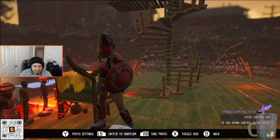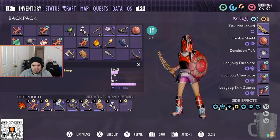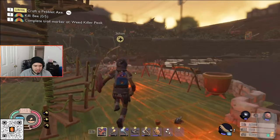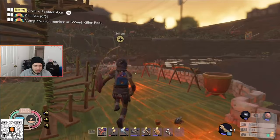Grounded is definitely a game we'll keep making content for. Here's a look at the ladybug build I'm currently running — the fire ant shield, the tick blade, and ladybug armor on the sleek path. The sleek path gives increased healing and block strength, so when you block you get heals, plus you get steal health from the tick blade. We've got a lot more Grounded content coming, so don't forget to like and subscribe, and I'll see you in the next one!